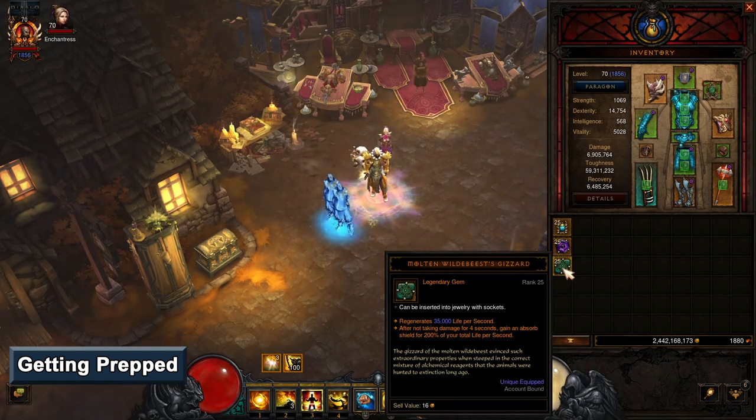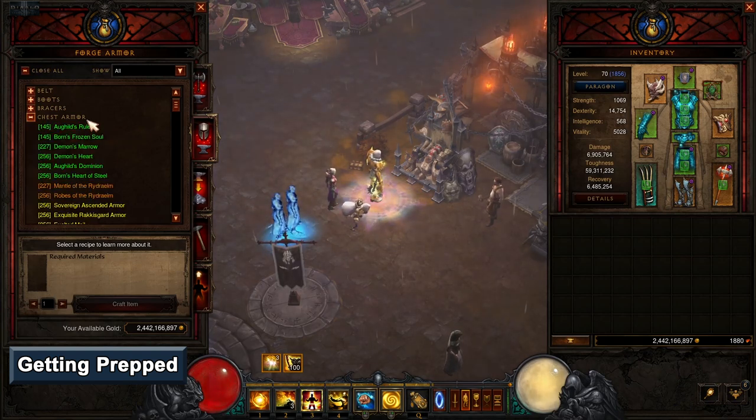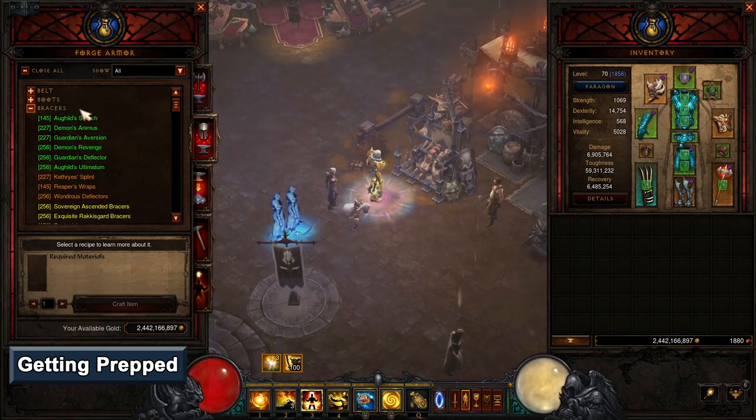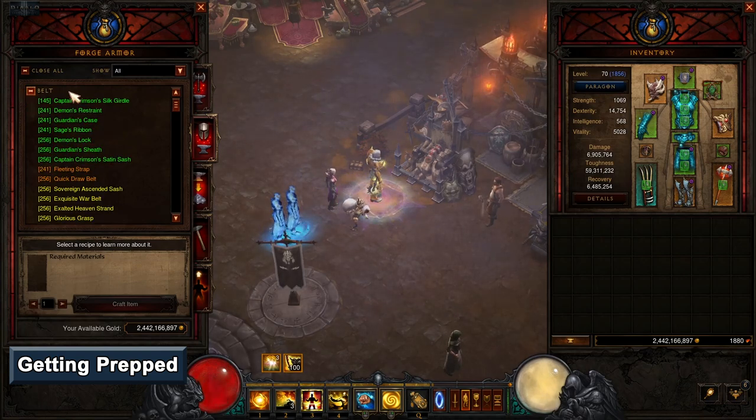Level the gems as high as you reasonably can. Next, make sure you have all of the blacksmithing recipes. The blacksmith can craft several items for each slot of gear. Several recipes are automatically learned, but you'll need to obtain the remaining ones. The best way to get them is from the reward caches you receive for completing bounties, so complete bounties until you receive them all.